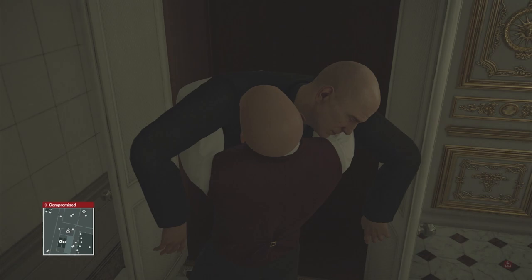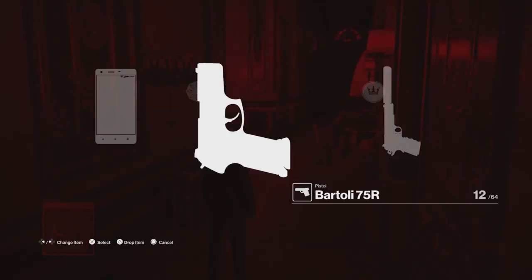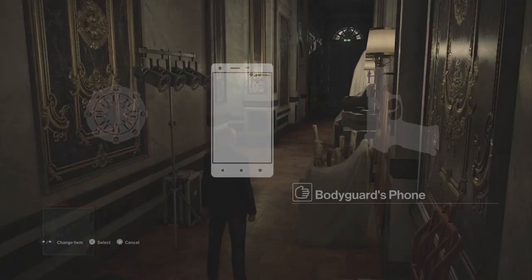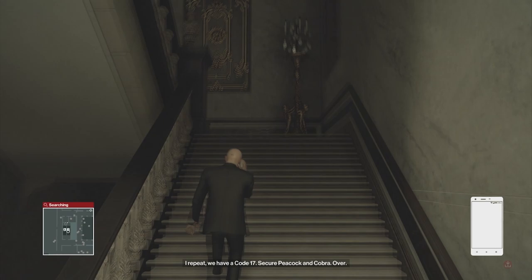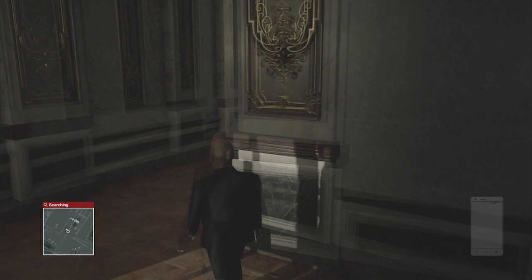You don't need to dress as him, but it does make the next steps a lot easier. I have the disguise, I have his gun, and I also have his phone, which is very important for that Code 17. Head upstairs — it's on the second floor where both of the targets will run to. Try to stay out of the way of the other bodyguards because they will all come running and may spot you.